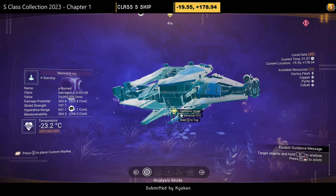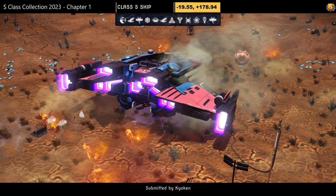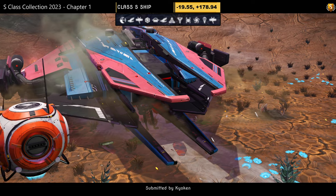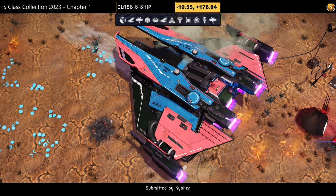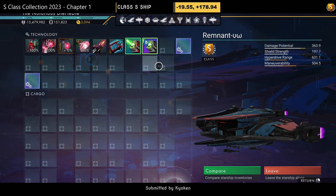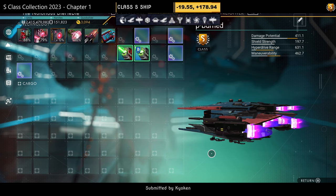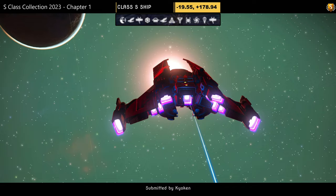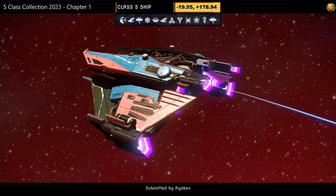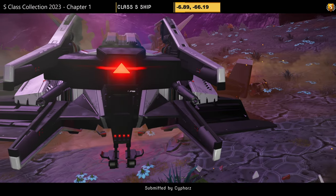Ship number seven, submitted by Kyo Ken. Color scheme: blue and red — a superhero color scheme. Supercharged slots: two on the right initially, then once fully upgraded three on the right and one on the left. Not a lot changes in the air — very simple. Do you like the superhero color scheme?